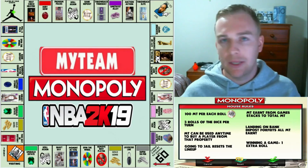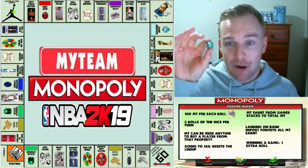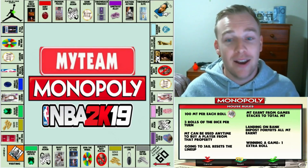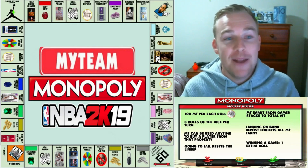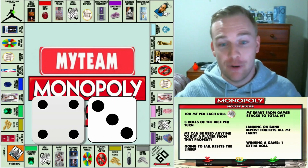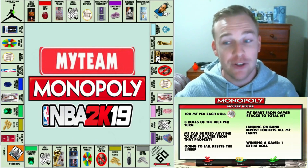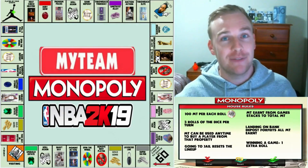Without further ado, we are going to get into our very first dice roll. I have two dice and we're going to get a quick shake, hopefully starting out with some heat. We roll a seven! So moving seven spaces — one, two, three, four, five, six, seven — and we land on Draft Day. I'm going to show you exactly what we mean by this Draft Day pack.